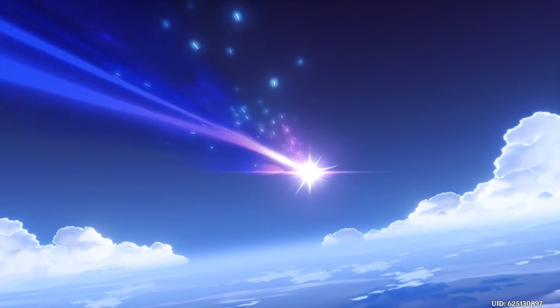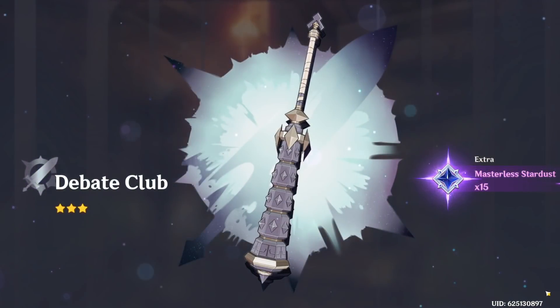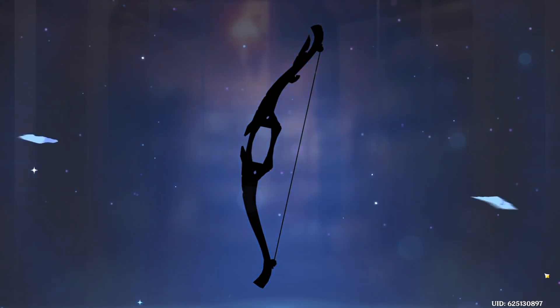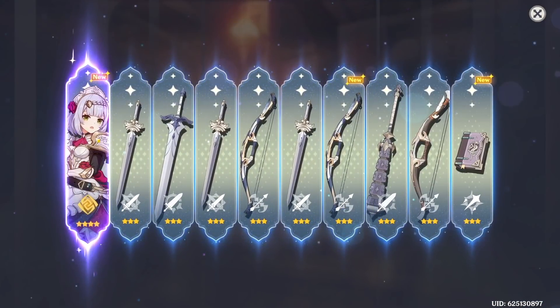I'm going to do another 10 wishes. Let's see what we get. Sometimes you can get no characters, sometimes you can get two, so here's hoping we get at least one. That bow will be good for Fischl. Oh my gosh — Noelle! She's so cute. Out of these 10, we did get Noelle. Lucky, lucky.